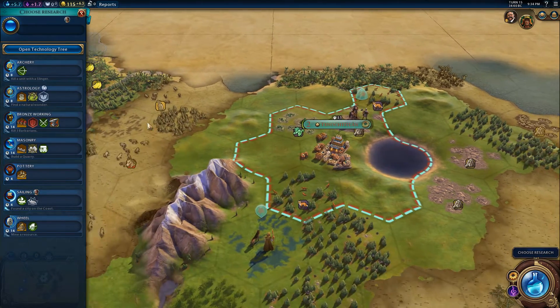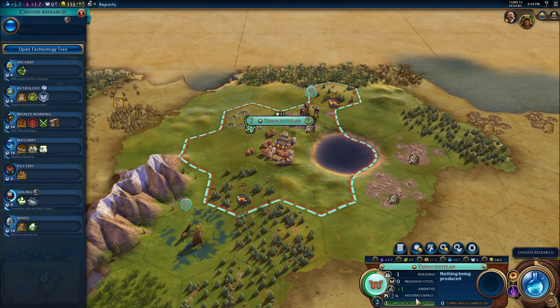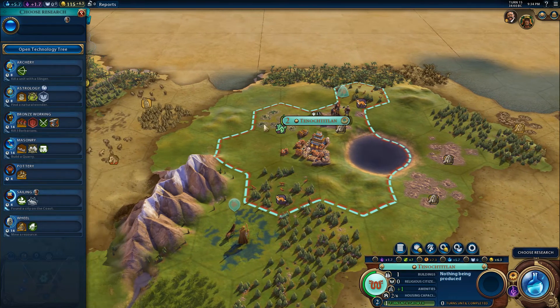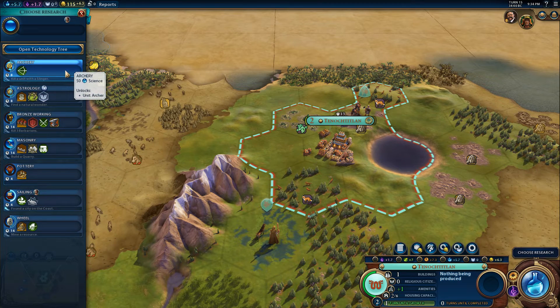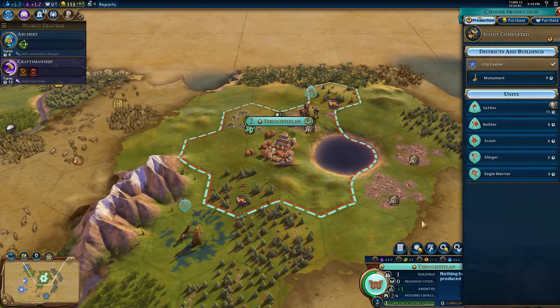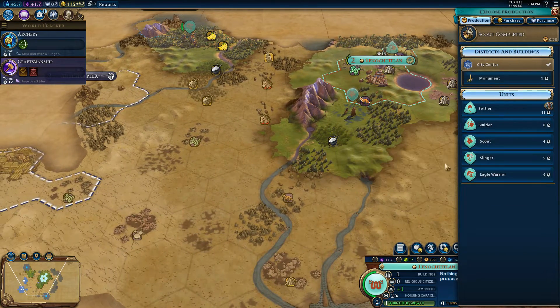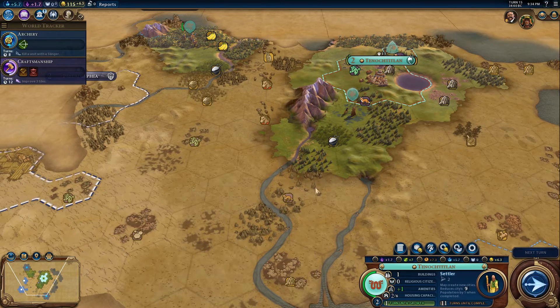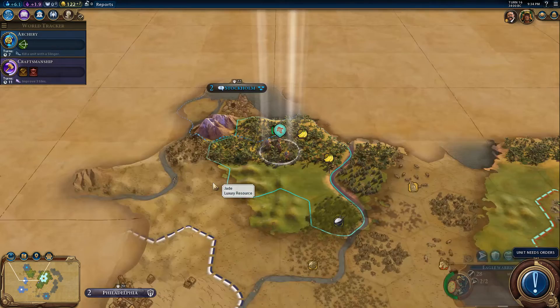We're going to be warlike. We will have another citizen next turn. Archery is probably very good at this point. For civics, let's go craftsmanship because that one is boosted. For production, I feel like a settler would be good — forward settle in this area as quickly as possible. We want to be really ahead of the AI there, because they cheat.